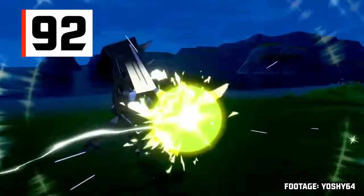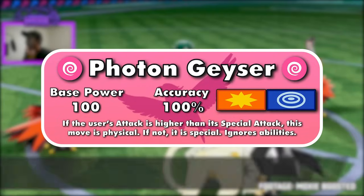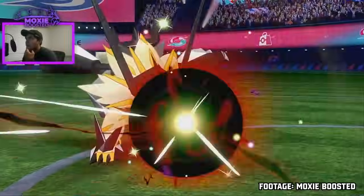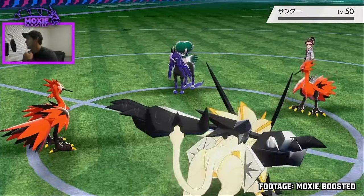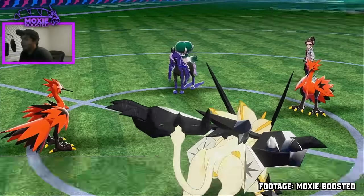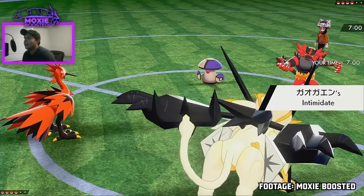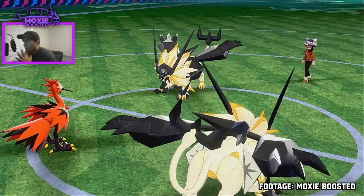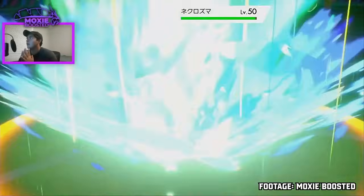Next up is Photon Geyser, Necrozma's signature move — a 100-100 Psychic-type move with the ability to ignore abilities. It also chooses the user's higher attacking stat to calculate damage, meaning if your attack stat is just above special attack, Photon Geyser will initially be a physical attack; but if attack gets dropped by Intimidate, it becomes a special attack. Most EV-trained competitive Pokemon have significantly differing special attack and attack stats, making this second effect usually irrelevant.